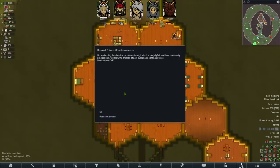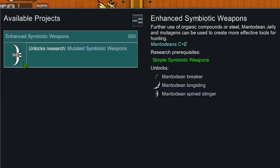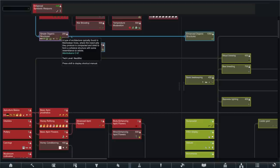Chem Illuminescence — how illuminating. That lets us build fancy lights. That's good. If you're wondering why we're getting all the insect research back to back, I presume it's because it's all... in fact, we can have a look. Enhanced symbiotic weapons — that sounds incredible. I presume it's because all of the Apini stuff and the... look, you can see it there. It's all tribal because they're insects. That's what we want. Simple organic structures.